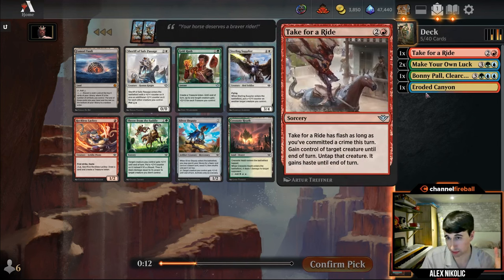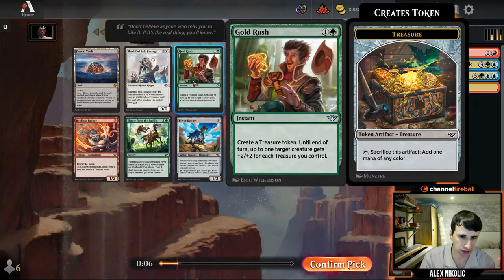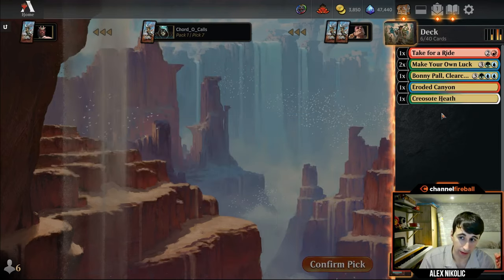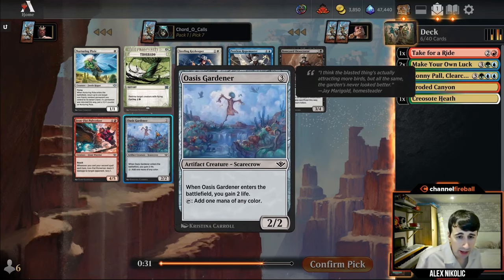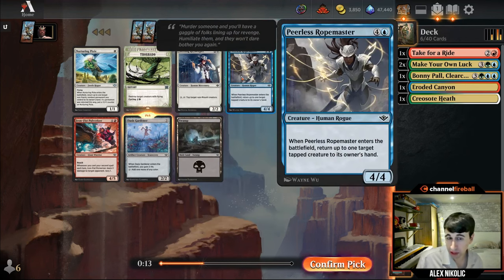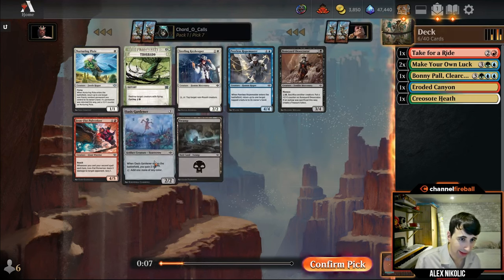I could take another desert here, and maybe we end up not playing Take for a Ride and just splash a white card or something. I think I'm going to do that — these cards are pretty high picks. Also Gold Rush is a fine combat trick, Silver Deputy is another mana fixer but worse than the heath. I'll just keep taking lands. Not too much I'm excited about in this pack; there's an Oasis Gardener, which I think is going to be my pick — one of the lesser mana fixers, but it gets the job done, especially trending into four-or-five-color range.